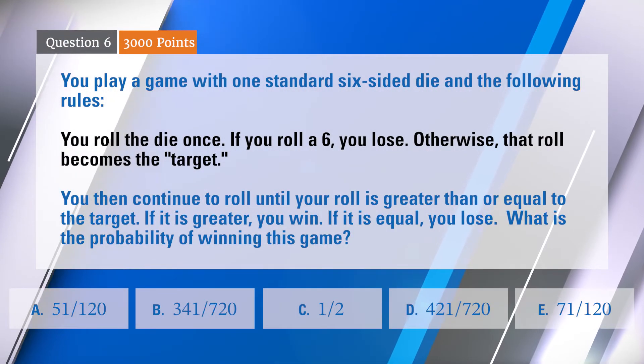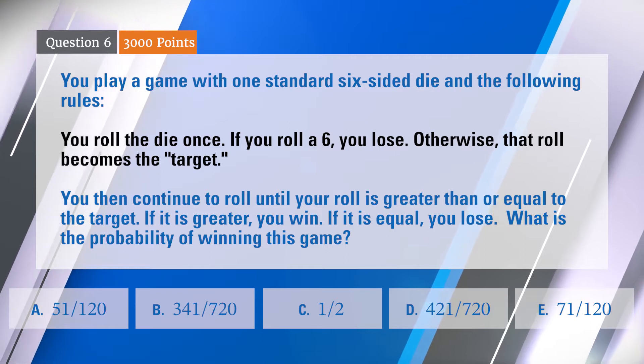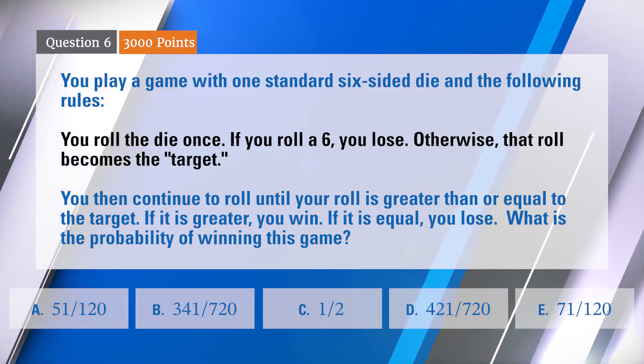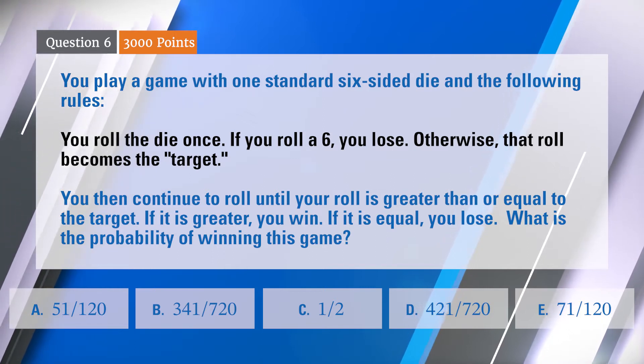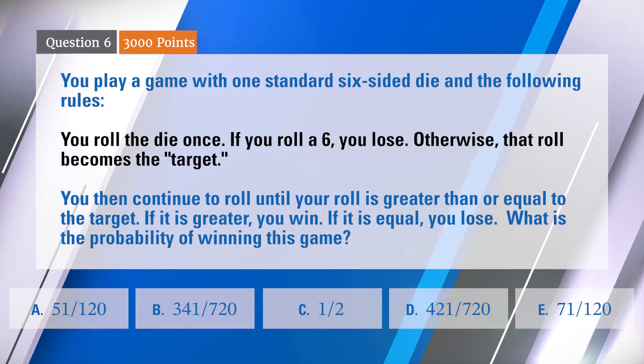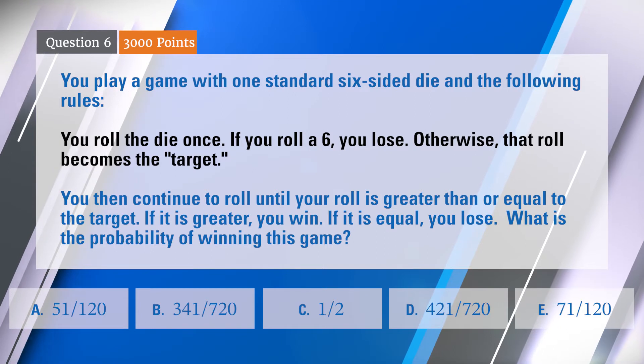You play a game with one standard six-sided die and the following rules. You roll the die once. If you roll a six, you lose. Otherwise, that roll becomes the target. You then continue to roll until your roll is greater than or equal to the target. If it is greater, you win. If it's equal, you lose. What is the probability of winning this game?